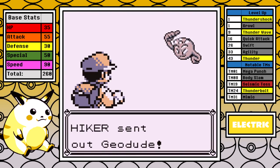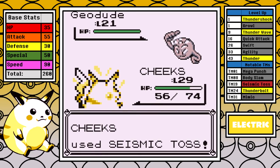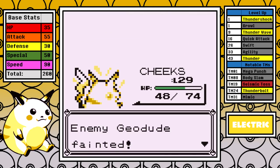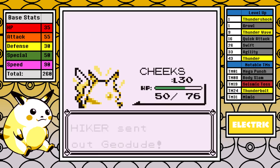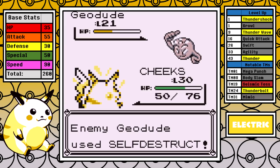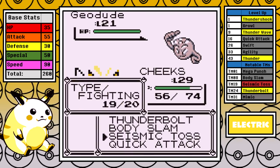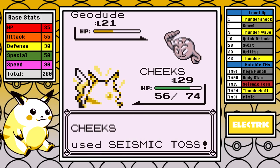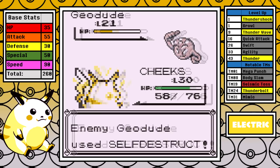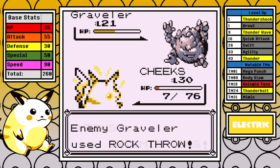Looking ahead at Rock Tunnel, the Hiker with two Geodudes and a Graveler is worth mentioning — it's one of the handful of Ground battles left and the main reason we need Seismic Toss. It does our level in typeless damage, which is key since Body Slam is not STAB and is resisted, and Thunderbolt just can't damage them. The first attempt, a Geodude gets a critical hit Self-Destruct and takes us out. On the second attempt I take another heavy Self-Destruct and I'm at 7 HP going into the Graveler, but thankfully it misses, I go first, and two Seismic Tosses at level 30 is enough to two-shot it.